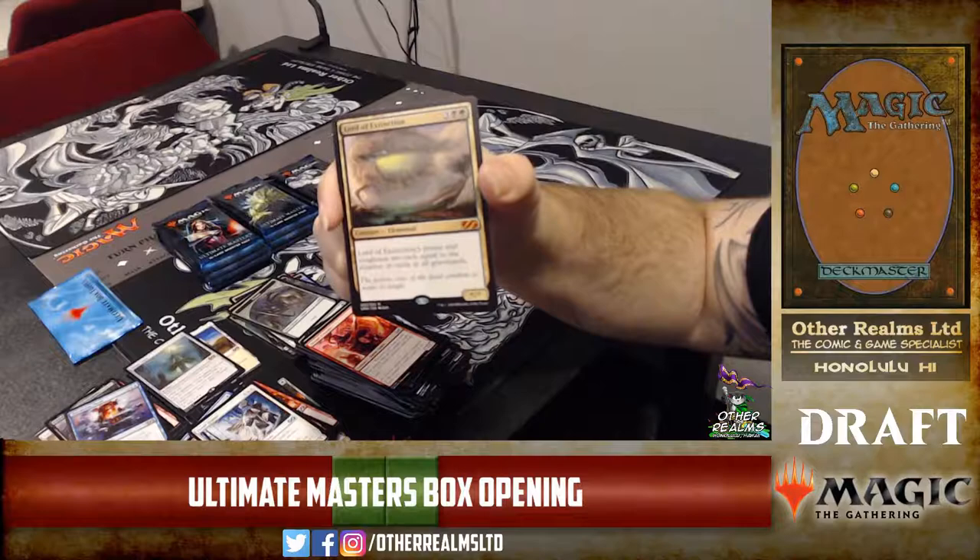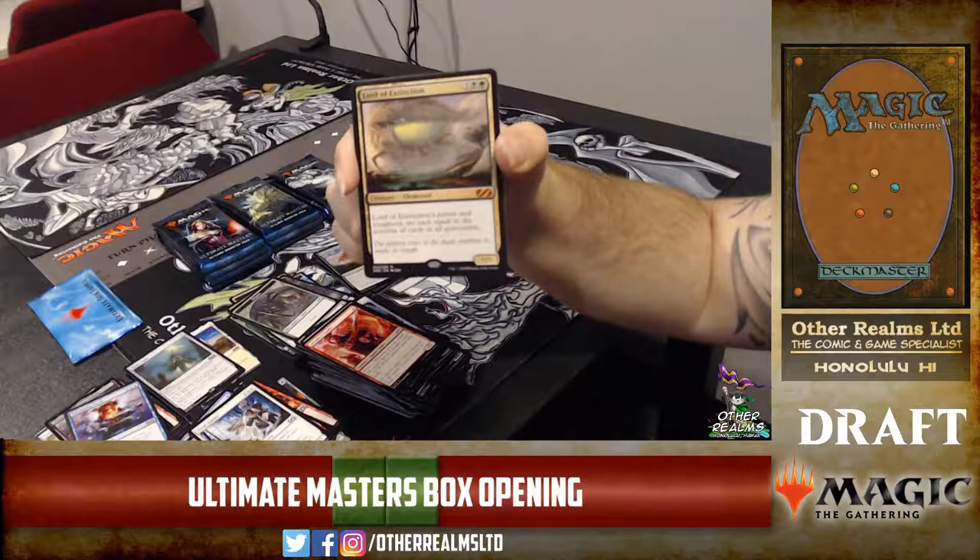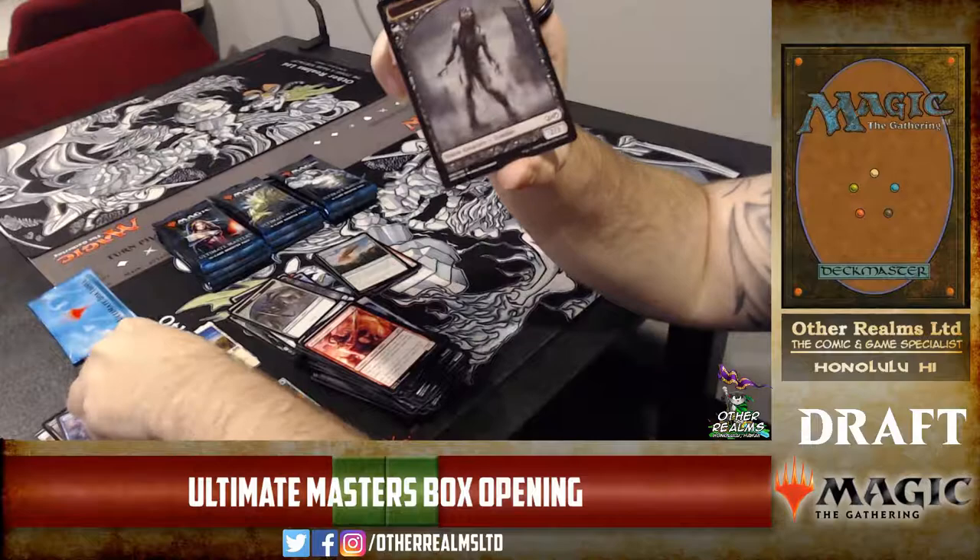Lord of Extinction — sweet mythic rare. Five-mana star/star: its power and toughness equal the number of cards in all graveyards. It's five mana — he's a big boy. A big black-green monster.